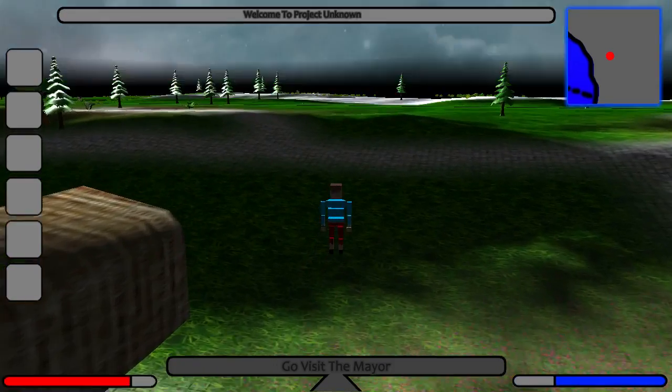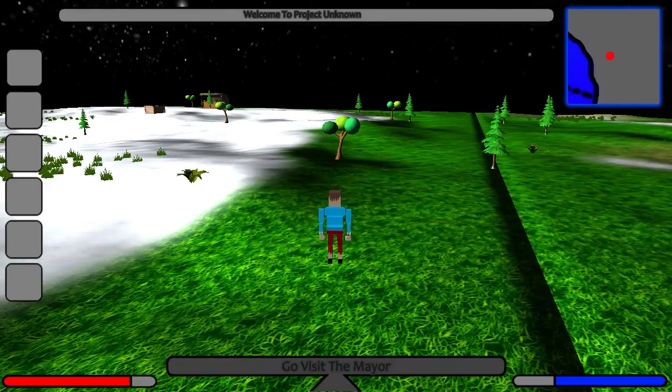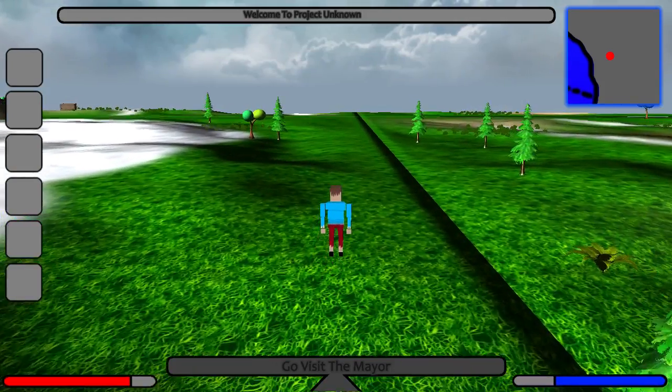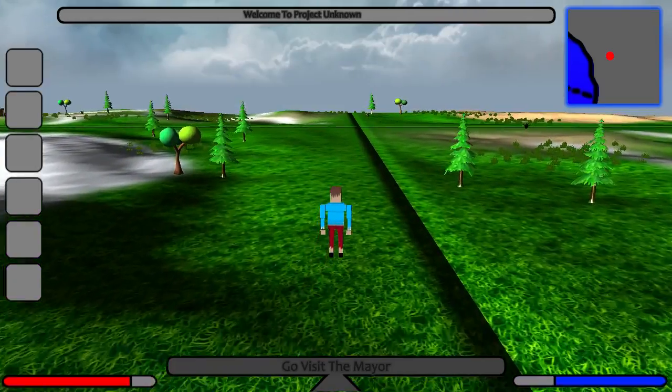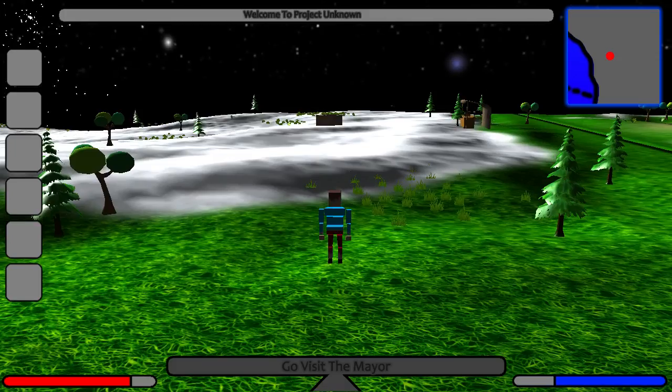When it's darker, the earth looks lighter and stands out a lot more, but when it's brighter it doesn't stand out as much. It's not really the game — it's more how our eyes work and stuff.